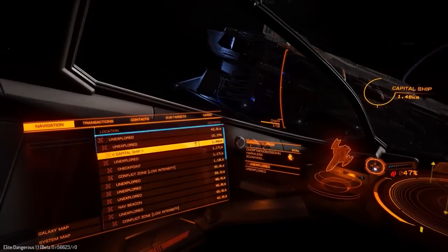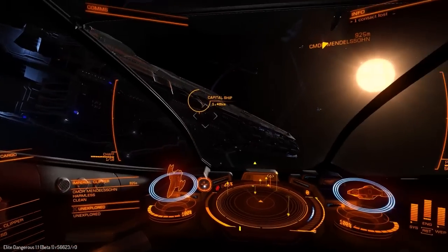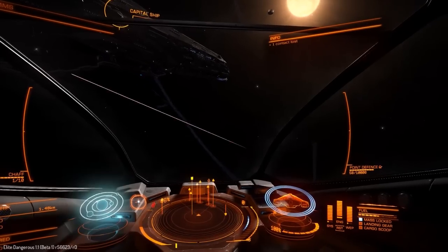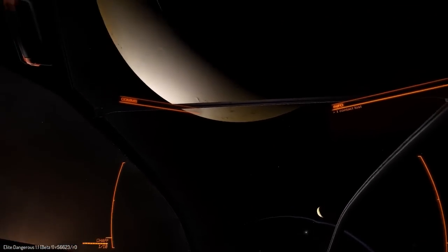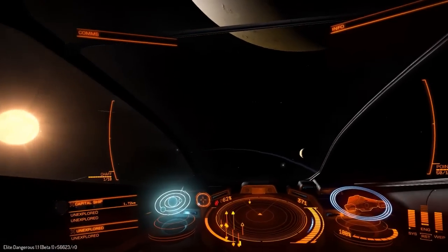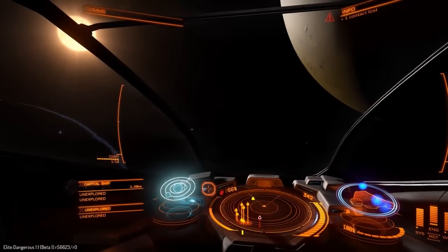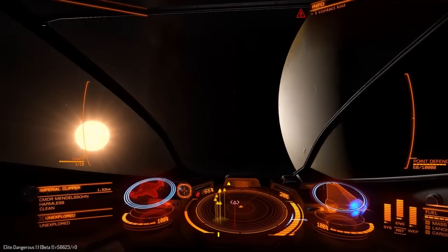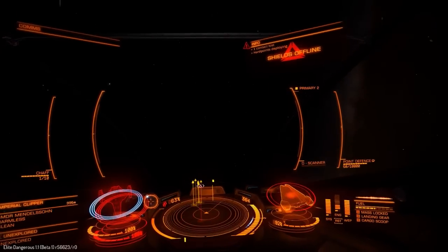We've also got a 'Discovered By' tag for systems. If you're the very first explorer to come across a system and you sell that information — I imagine you have to sell it to Universal Cartographics — that system will then be tagged with your name. It's a nice touch for explorers.